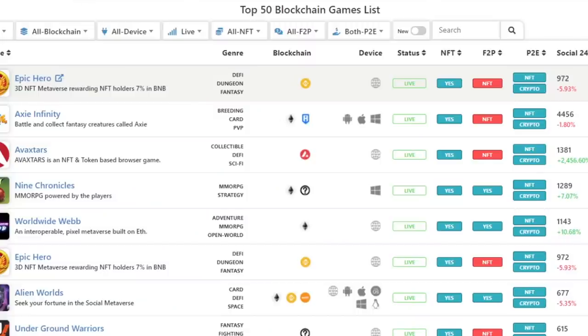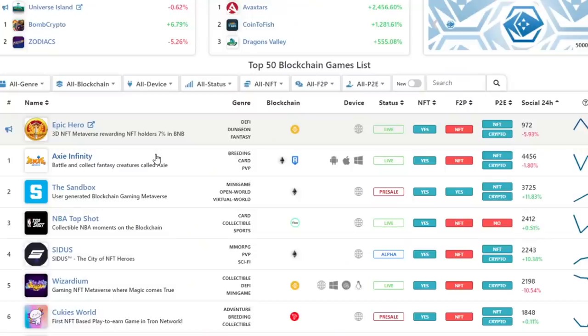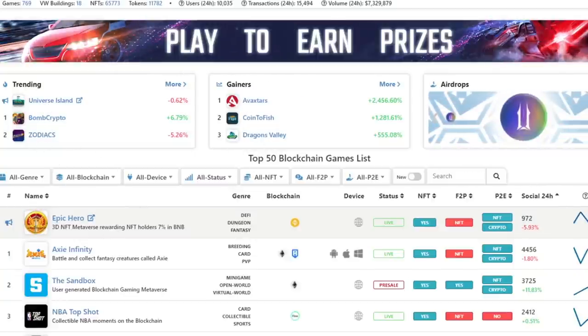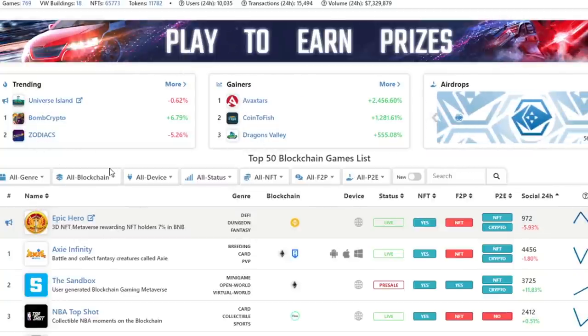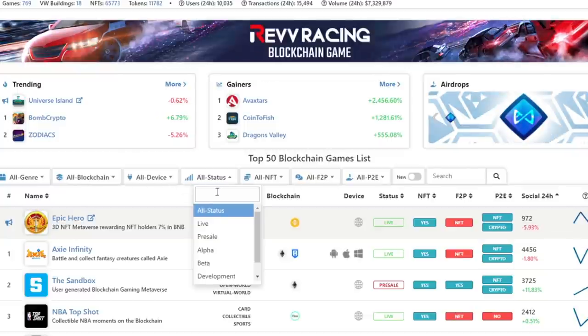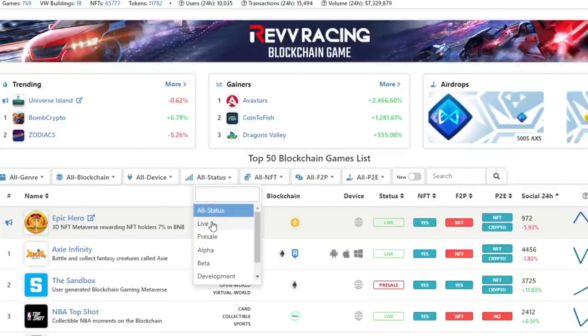I drink green tea, not coffee. So here we are on the website where it all goes down — play-to-earn.net. You can literally go on the website right now and follow my steps. These are the top 10 free-to-play games. Going back to the homepage, you can see games that are trending, the top gainers, social scores, and everything. Most importantly, we have these filters here.